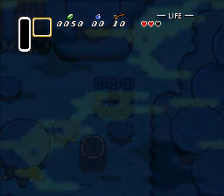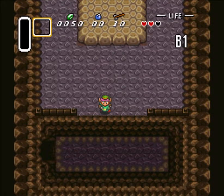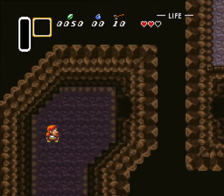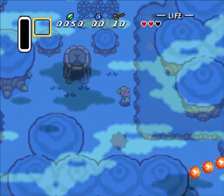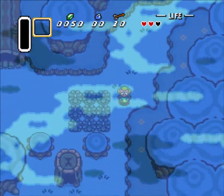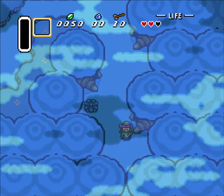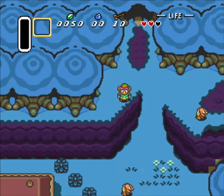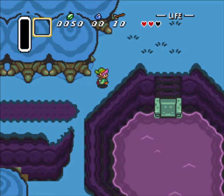Besides the boss shuffle, I did turn on Damage Shuffle. The list of damage values that enemies deal is a little weirdly spread out among enemies — that's why a thief did one and a half hearts. We might end up taking eight hearts of damage from something because it deals Ganon damage. At least I think that value can be shuffled.